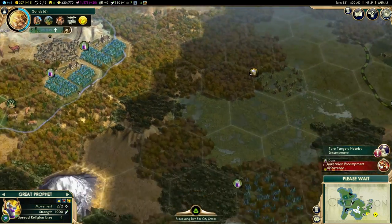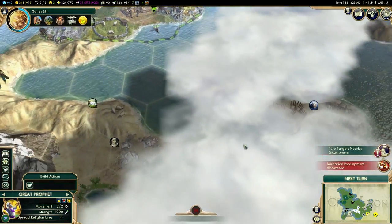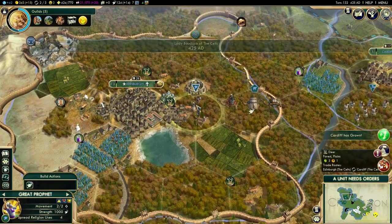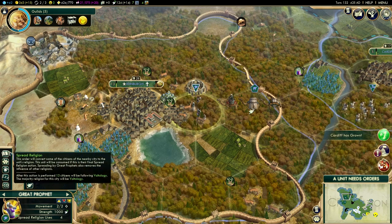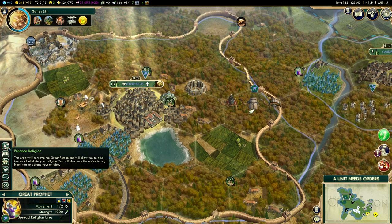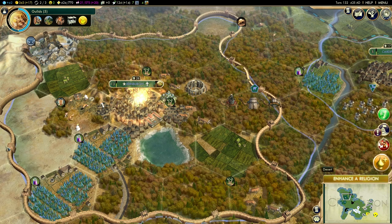Another barbarian encampment discovered — as if that should surprise me. They're over here. Can these guys do anything? They can spread religion. Let's move them into the city. We can now enhance religion, so we're going to do that.